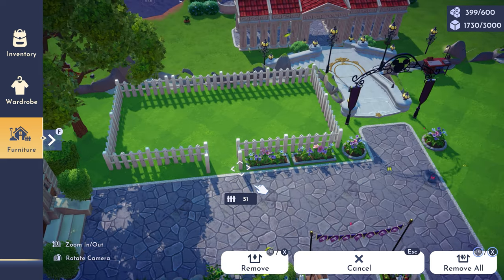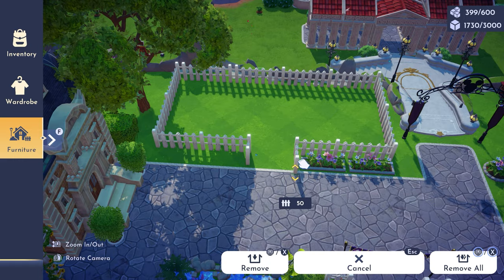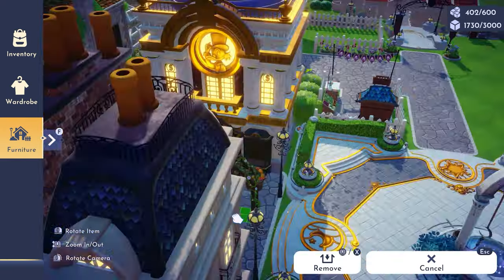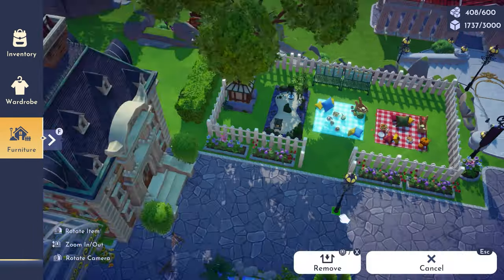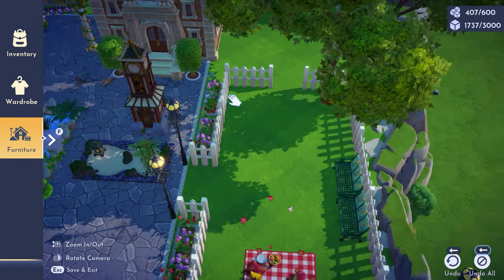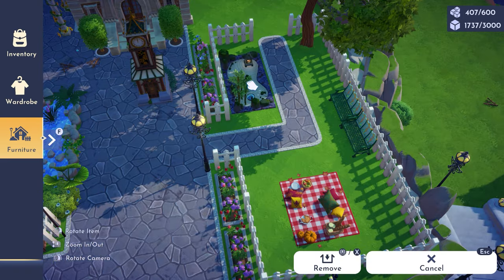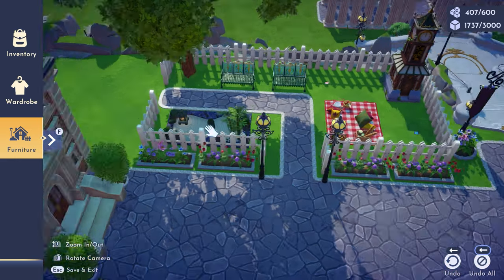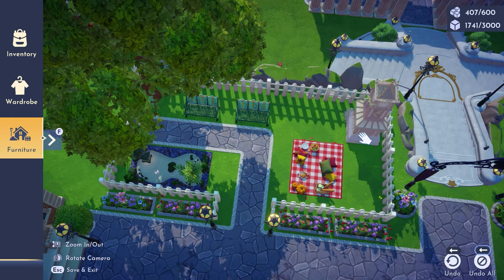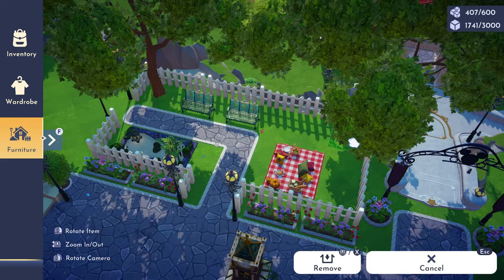I ended up changing these flower beds to ones with darker pinks and reds. I had to go off-camera to make them on the workbench and then bring them in. On the side where the hedge is I'm doing a little park, and I left a gap in the hedge so you can get through — because it's so annoying having to walk all the way around. I used a zen garden path area going through, added a little picnic area, and placed a clock in the center of the paving out front, though I did move it.